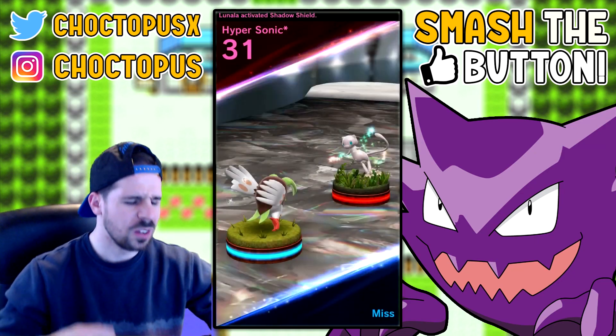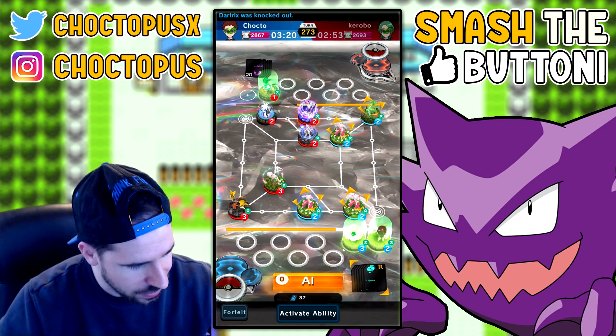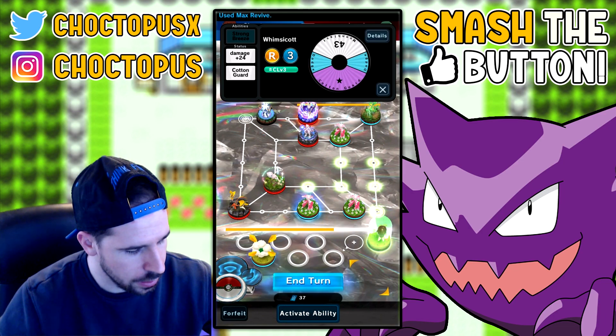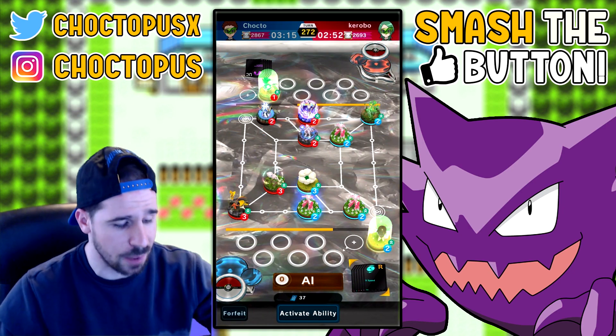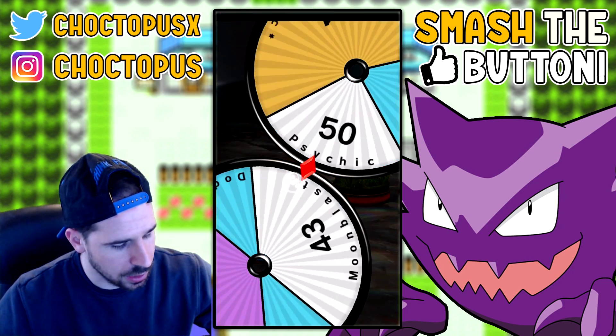We're going to Max Revive Whimsicott and throw it here. I'm keeping the block — I know what they're going for and I can't allow it to happen. Just keep attacking, survive. There we go — 73. I'll take that and let's continue to move up.